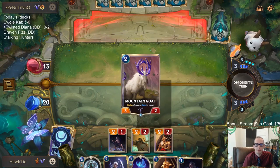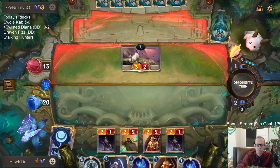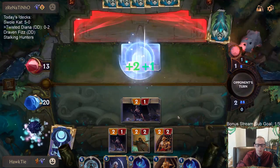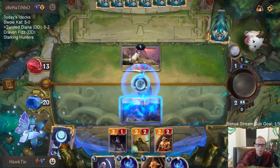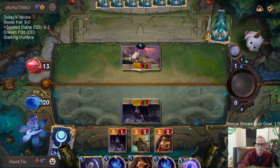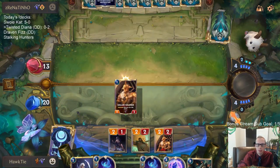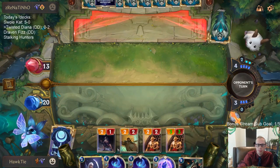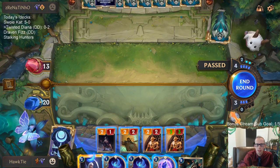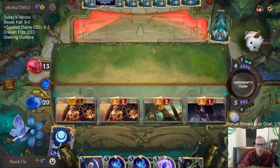We're going to be leading with Solari Soldier and have Diana be able to challenge a smaller blocker if they have something else. Just let me go to combat. Just take 9. We'll do that and have Bastion available instead of playing Diana.